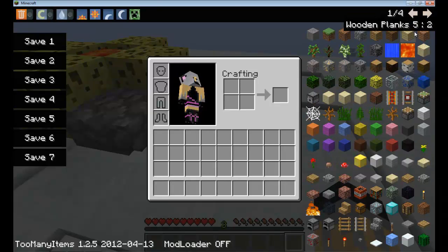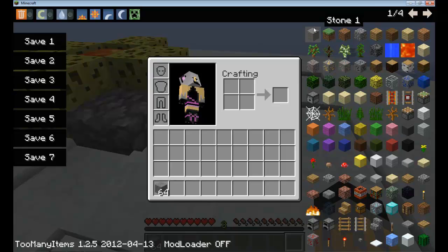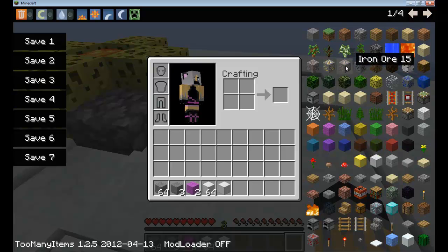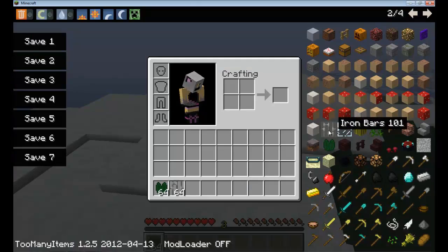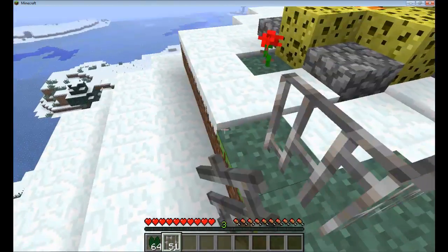Say we don't want 64 of an item — we only want one. Instead of getting 64 stone, we only want one stone. To do that, go to any item and right-click it, and you get one of it. It will stack if you do it more than once. Left click gets you 64, and right click gets you one. So you can take your item, plop it down, and do whatever you want. That is how to use section three.